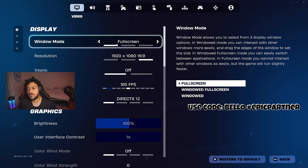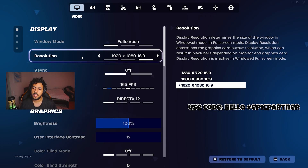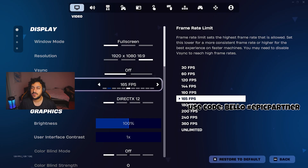Starting off with the display settings for the best possible input delay, use full screen and then resolution is whatever your monitor is set to. V-Sync, always have it off. Frame rate limit 165 — that's personal for my computer. You may have 144 or 240, check your computer.